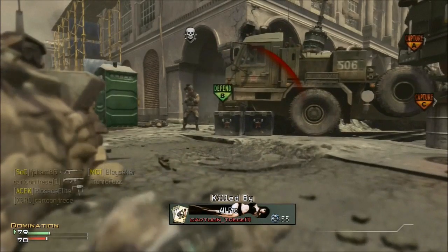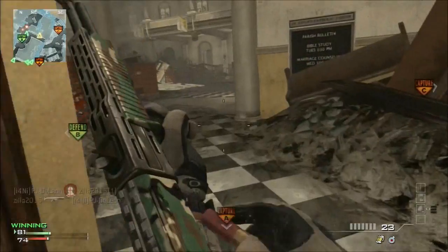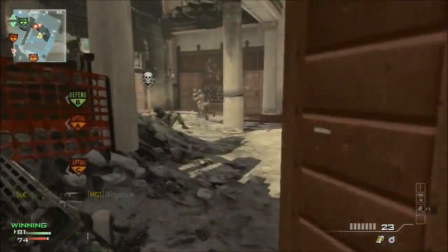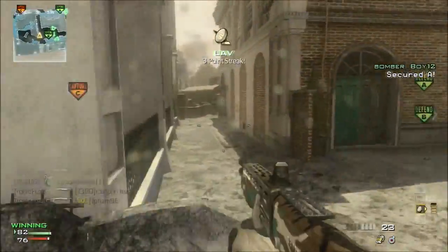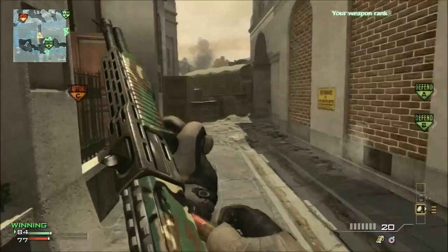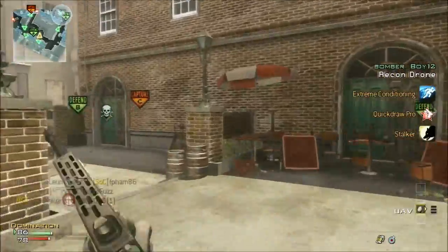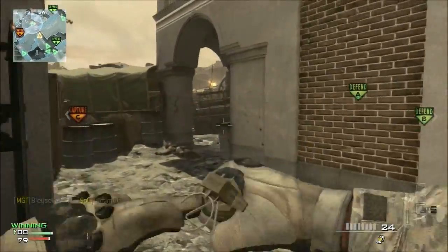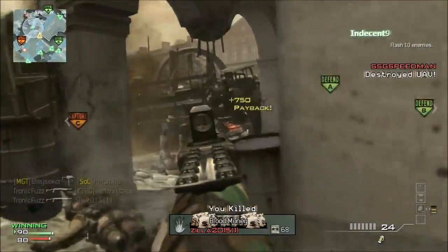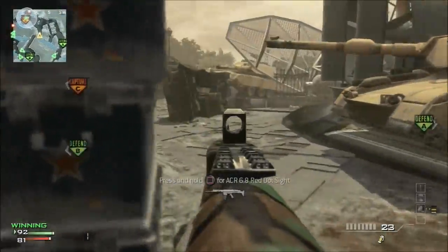I don't know if it'll be good. We also have the Saiga 12, a semi-automatic shotgun deadly at short range — maybe like the AA-12 or the Spaz 12 from Black Ops 1. I didn't see much gameplay of it, but I heard it was a good one, maybe the second best of them. The best one is the R870 MCS, then the KSG, then the Saiga 12, and last the M1216.